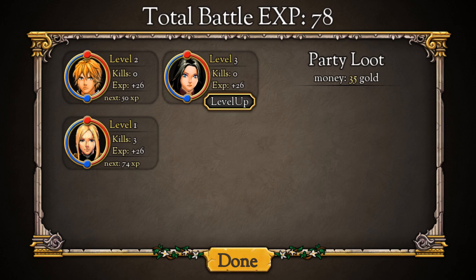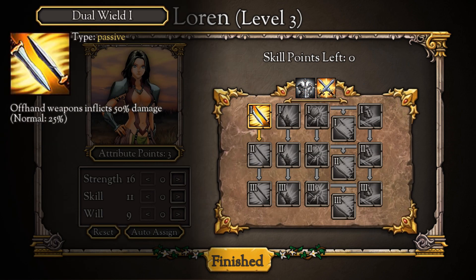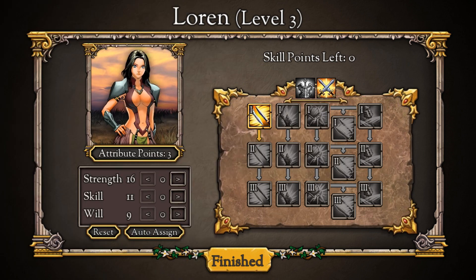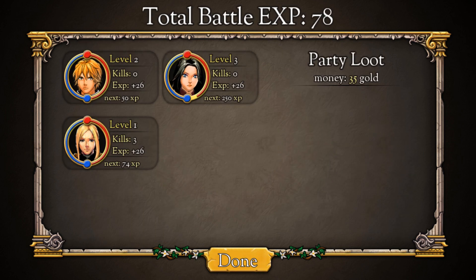I won. I can level up again and I'll get some loot — it shows how much experience everyone got and what we need for the next level. I need 50 more XP to get to level 3 for him, 74 to level 2 for him, and I've already leveled up for this young lady. There are two actual skill trees for this person — I think there might be two skill trees for everyone. I've got no actual skill points right now. We'll go for two into strength and one into skill, and we're done.